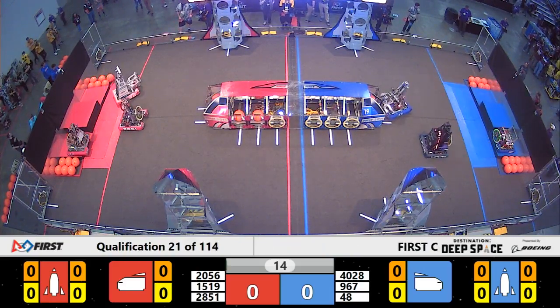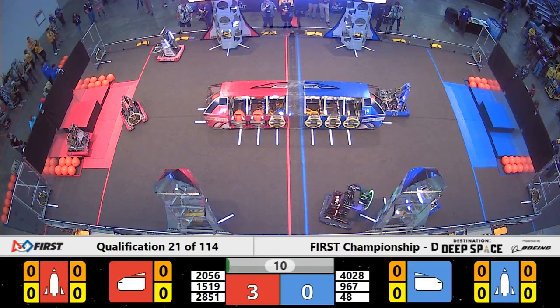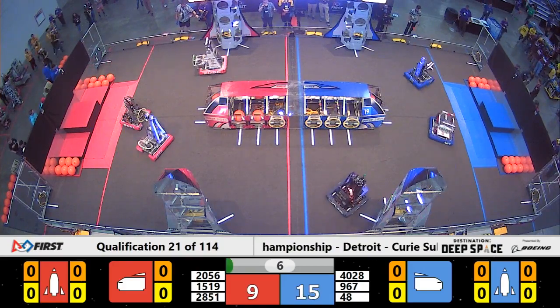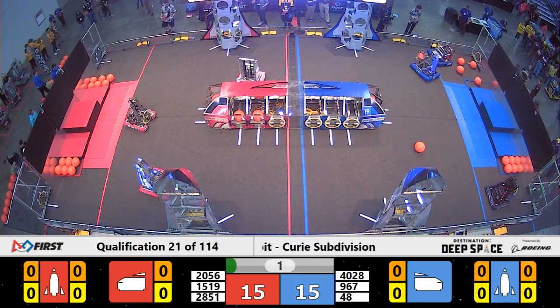And we are off for qualification match number 2141, rocketing off of the HAB level. They're trying to get a hatch panel on front of the ship for the Blue Alliance — they've got it. Meanwhile, 2056 has one hatch panel on, and now they've got two.